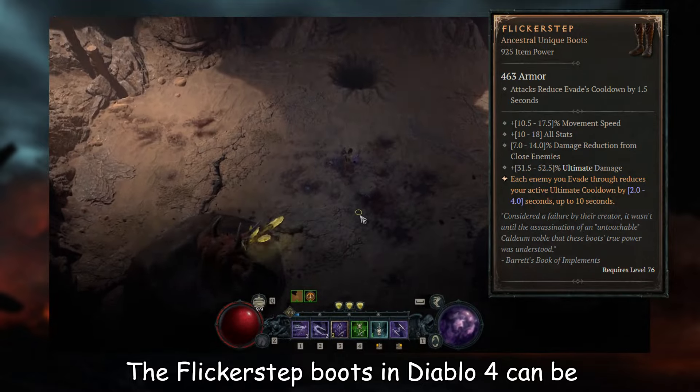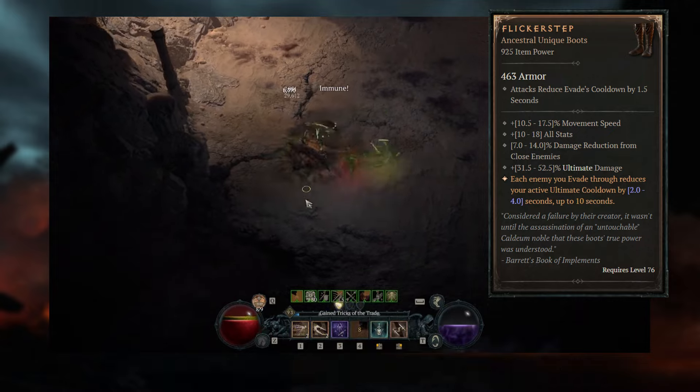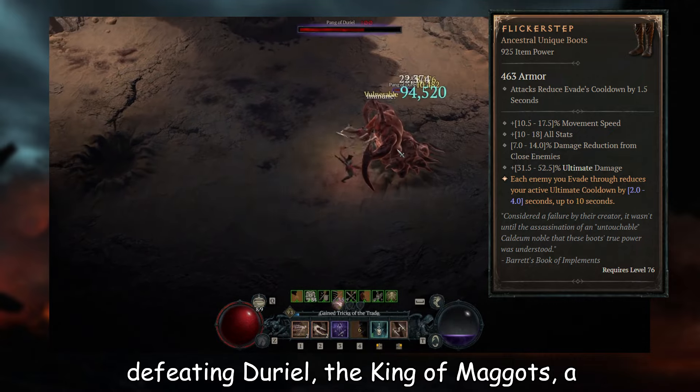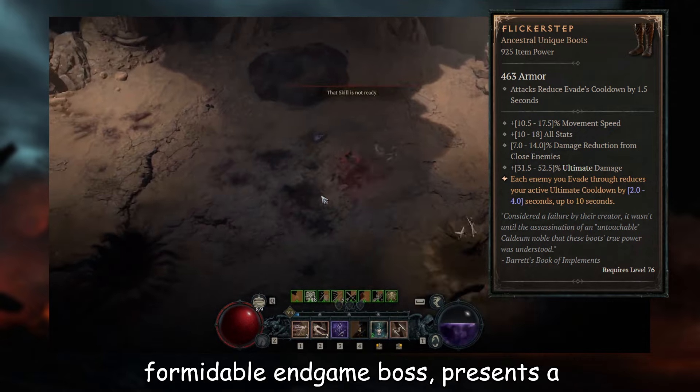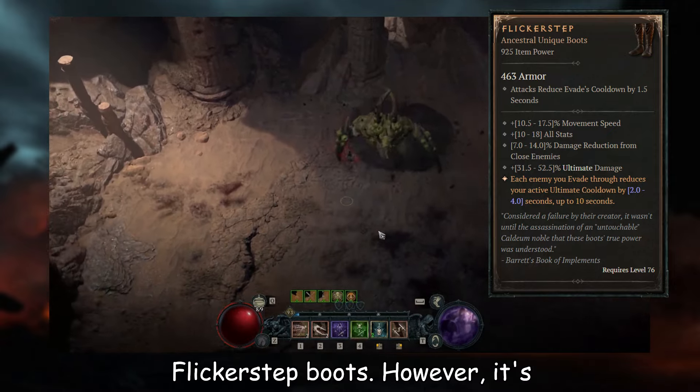The Flicker Step boots in Diablo 4 can be obtained through various methods. Firstly, defeating Durial, the King of Maggots, a formidable endgame boss, presents a significant opportunity to acquire the Flicker Step boots.